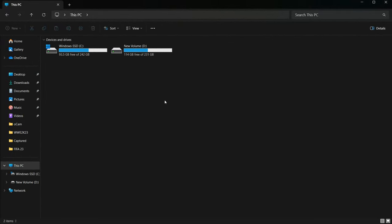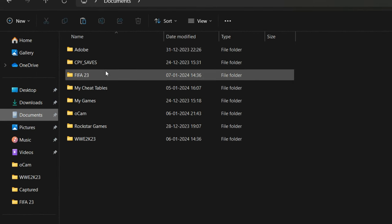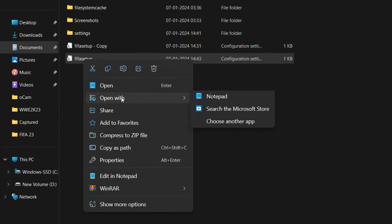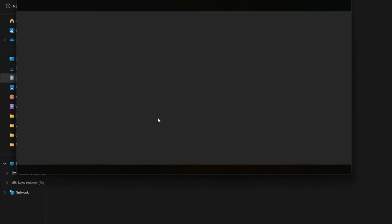The configuration file of this game is located inside your Documents folder, under the folder called FIFA 23. Open the file called fifasetup.ini.